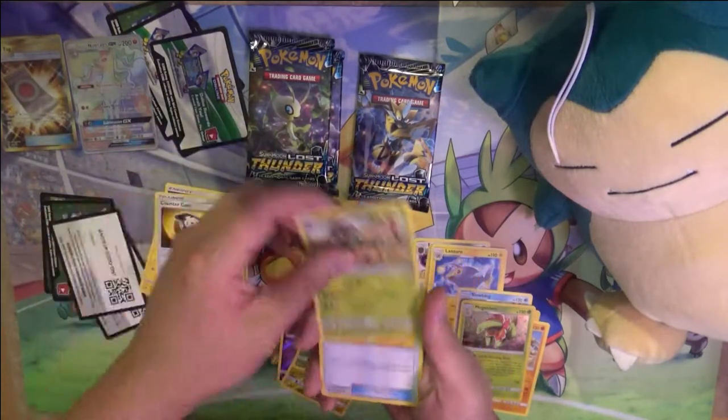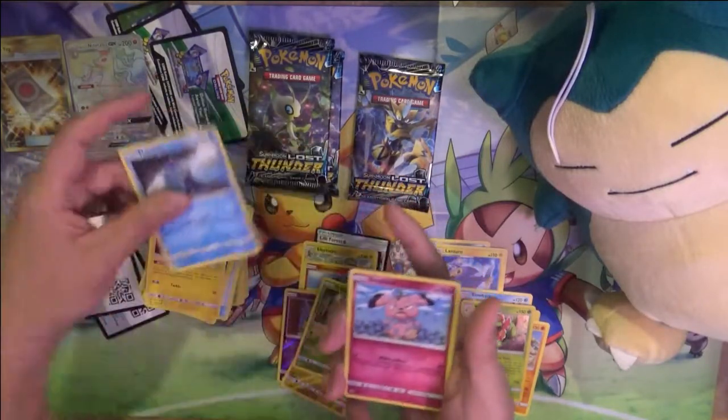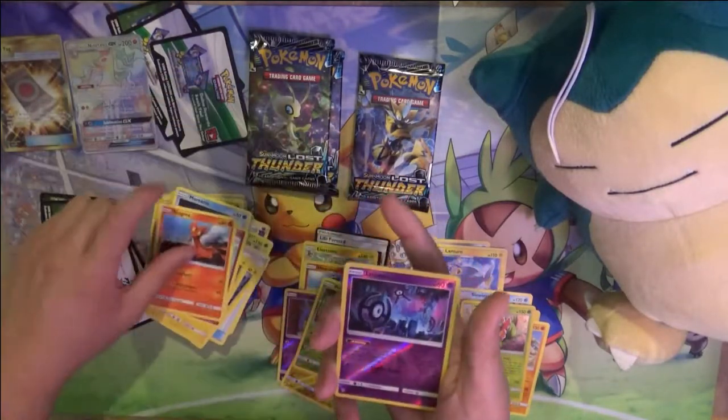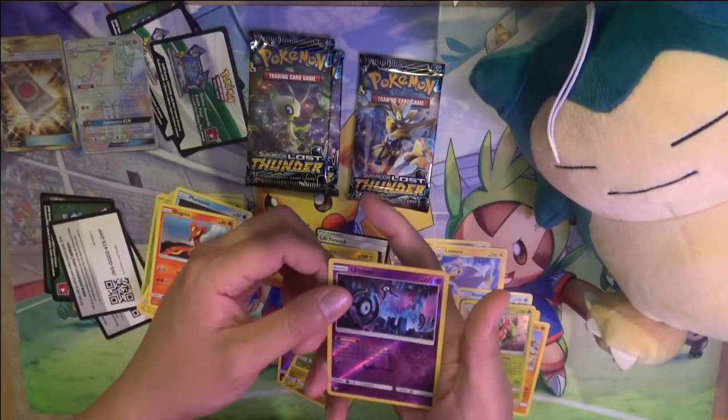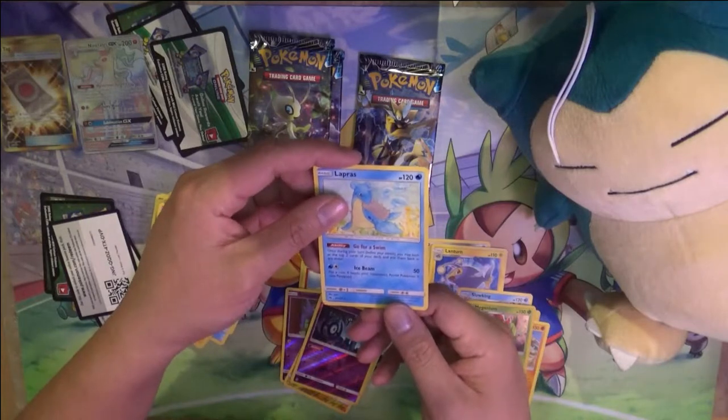Alright: Counter Gain, Gogoat, Moomoo Milk, Mareep, Flaaffy, Snubbull, Slugma, Unknown, and Lapras - Ice Beam, paralyzed.